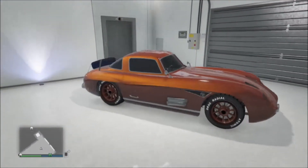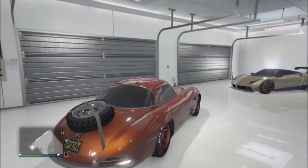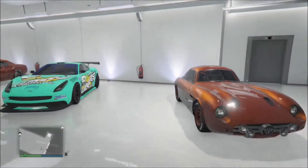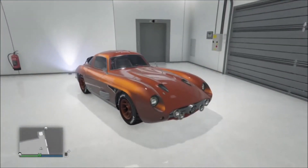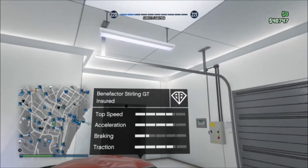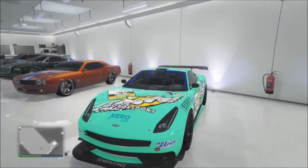Let's start off with the Ben Factor Sterling GT. Love this car. This paint job that I gave it kind of gives it like a brownish look — it sort of reminds me of Root Beer for some reason. It's insured of course, and it's alright handling.